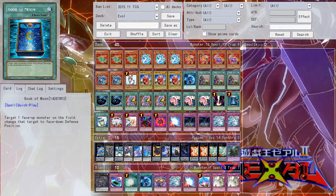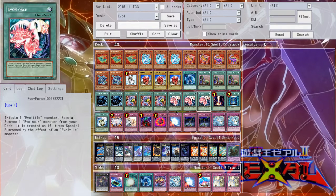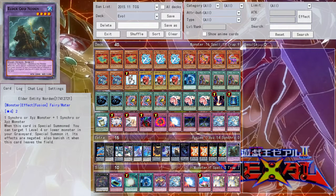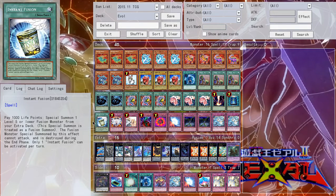For the rest of the spells, you have one Raigeki, one Book of Moon — those are obvious. And Instant Fusion, because you play a lot of level fours so Norden can get them back. Free Xyz are always nice.